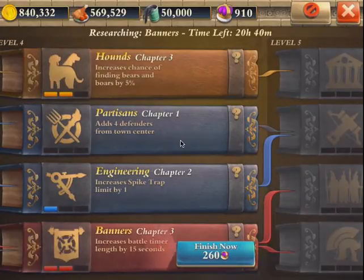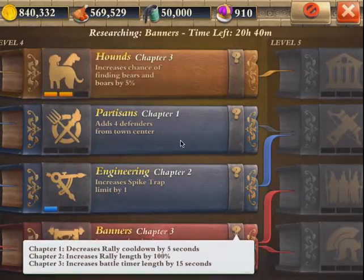I did the banners upgrade and the one before it — rally length by 100%, meaning the duration or how long the rally lasts is twice as long now. The next one, chapter three, increases the battle timer by 15 seconds, which is pretty cool. It costs 1.5 food.